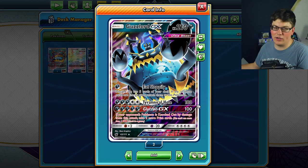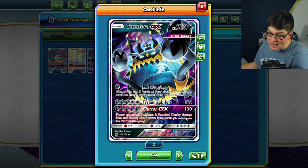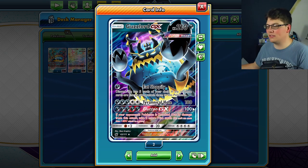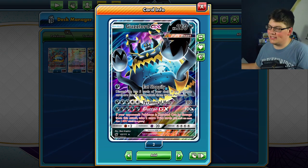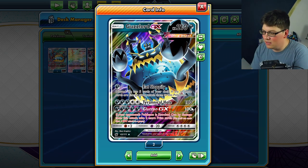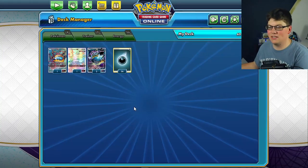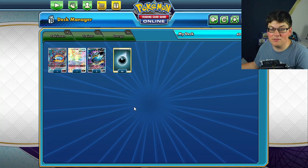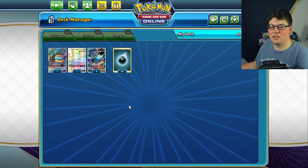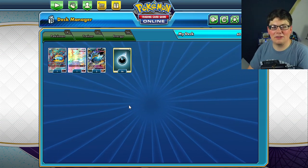Tyrannical Hole is that second attack — 180 base damage. Glutton GX is the GX attack we're going to try to get off: 100 damage, and if your opponent's Pokémon is knocked out by damage from this attack, take two more prize cards. Ideally we'd Glutton GX on a three-prize Pokémon, take five prizes, and figure out how to take that last one. But it's going to be quite the challenge because we've got no search, no energy acceleration, no draw — really nothing going for us other than Eat Sloppily being successful about 95% of the time. It makes for a fun little meme deck.